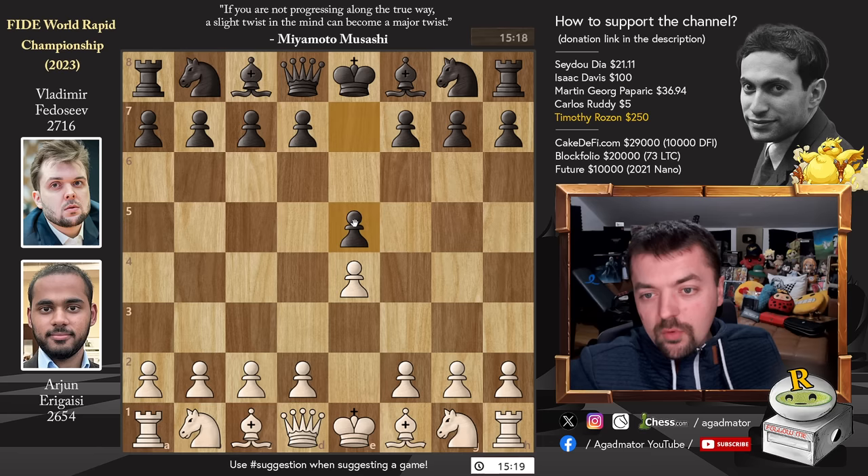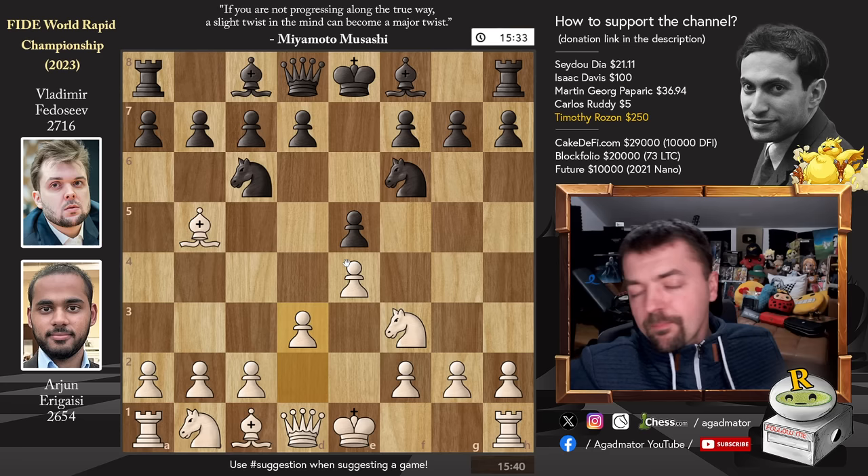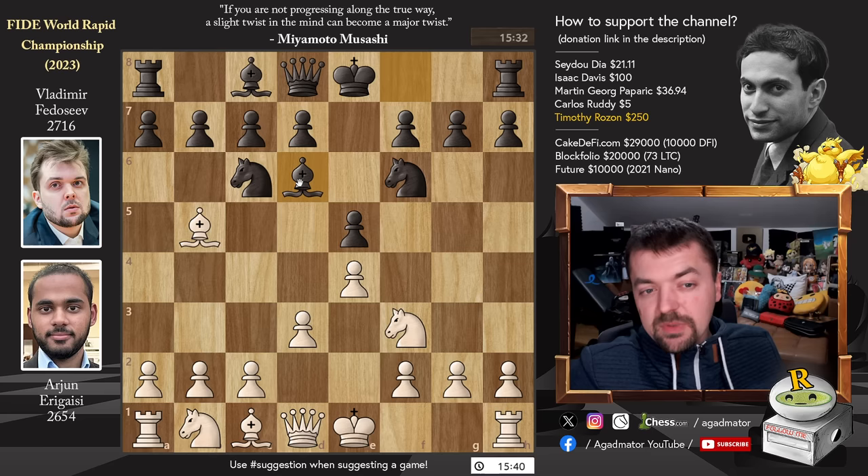E4, E5, Knight to F3, Knight to C6, and Bishop to B5 — Arjun goes for the Ruy Lopez. We have Knight to F6, the Berlin Defense. D3, and now the only two moves you'll ever see played here are Bishop to C5 and Pawn to D6. But here we have Bishop to D6, and although it's very unlikely to see this in classical, for Rapid it's a viable attempt and not a lot of games in the database with this idea.